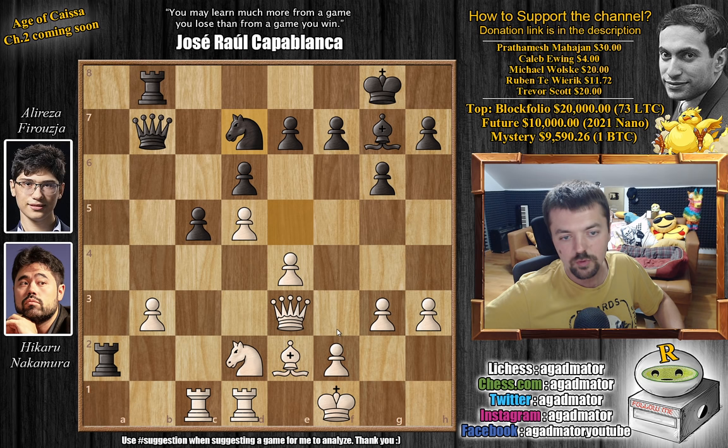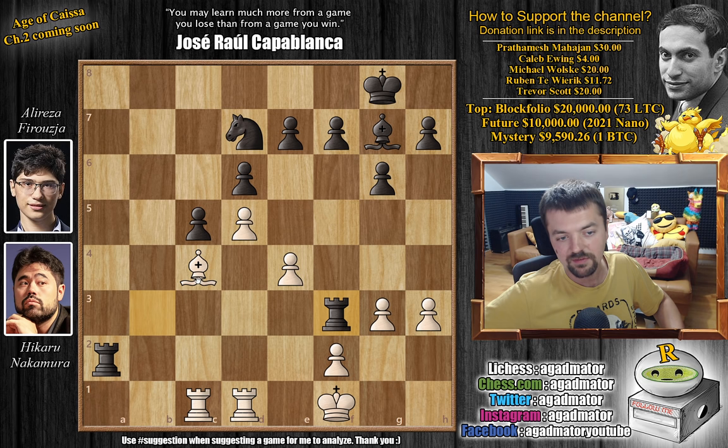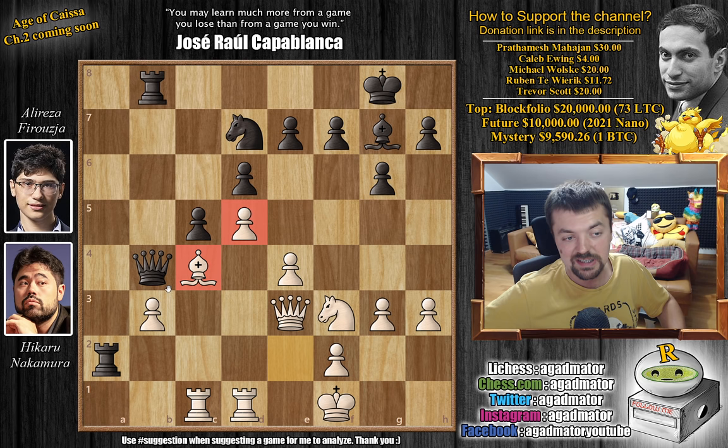So here, knight to d7 — the bishop also controls the a1 square. And now knight to f3, and here we have queen to b4. You could also capture the pawn, but that's a little trick Hikaru plays for Alireza. Because if you do this, then bishop to c4, and this just wins material — you're going to have to play rook captures and f3, bishop captures here, and you're going to win the exchange. Black's position is still okay, but there's no reason to do this. So instead, we have queen to b4 by Alireza. And now comes bishop to c4, nicely cementing everything — yes, this bishop is now like a pawn, but you want to stop any advancement from black.